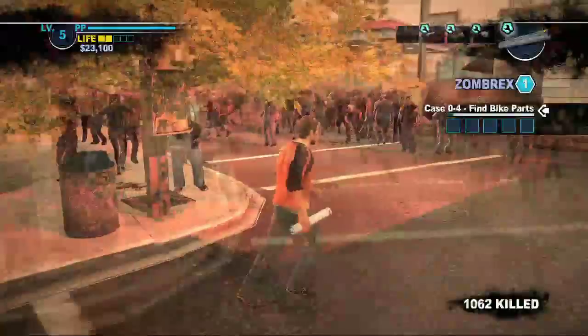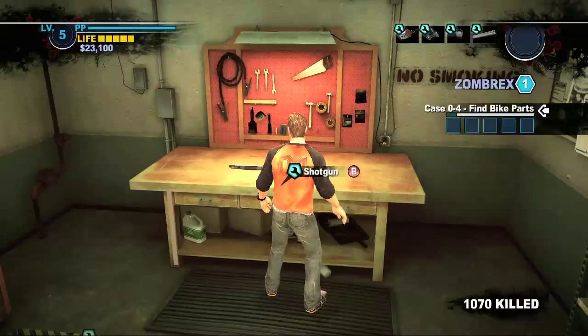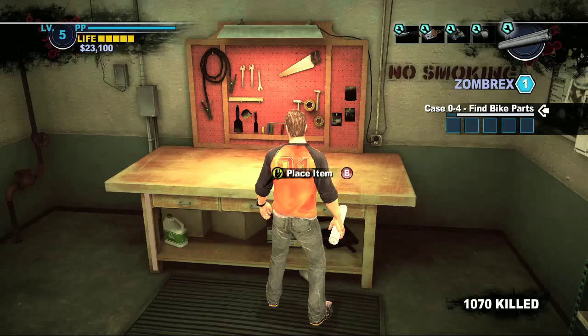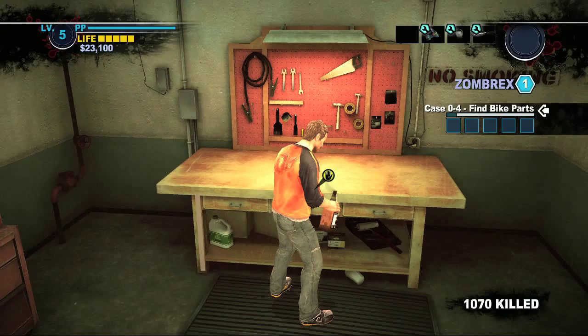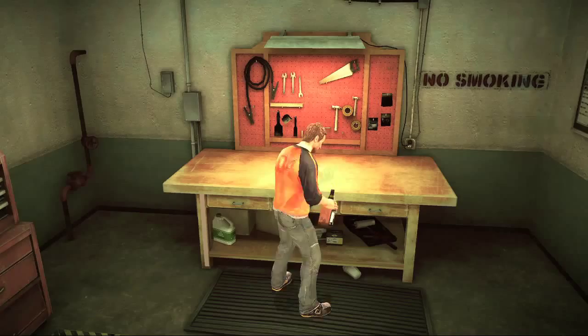This next one is going to be a Molotov. I love your little workbench, it's so cute — thanks, I made that myself. It requires you to combine a newspaper and a bottle of whiskey. You can do this right behind the department store at the workbench back there. Let me show you what it looks like when you use it.